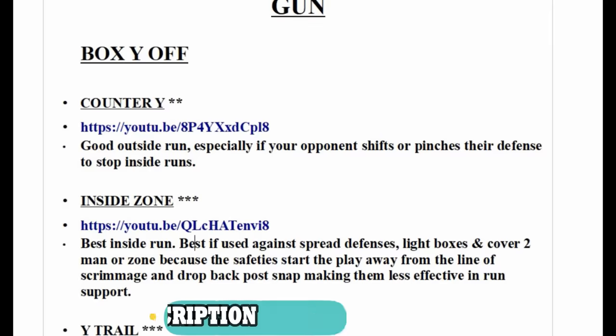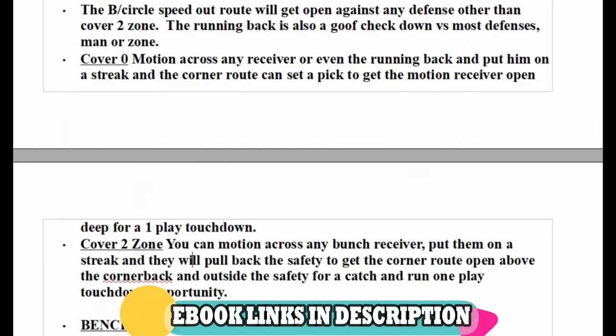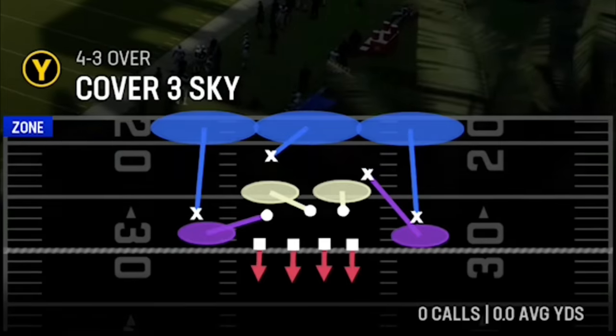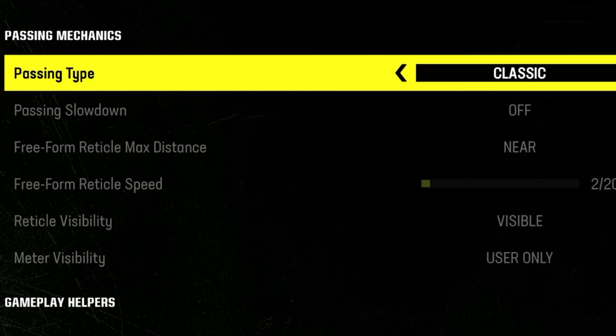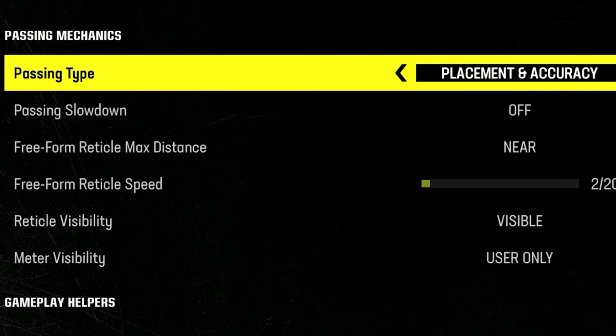I'm going to use a play from my new Madden 24 Saints offensive ebook — link in the description and top comment if you want to check that out. The play is the Z Spot out of the Gunstack Y Flex, and I'm going to run it against Cover 3 zone. I'm focusing on the corner route, which is not supposed to get open against a defense like this. I'm going to throw the ball 10 times — once using classic passing and once using placement and accuracy — to show which one is more accurate.